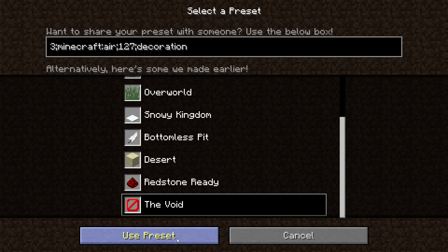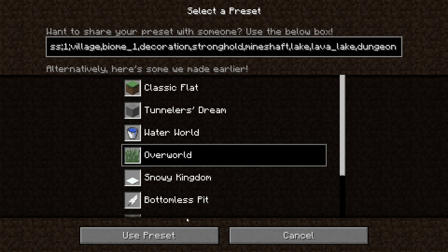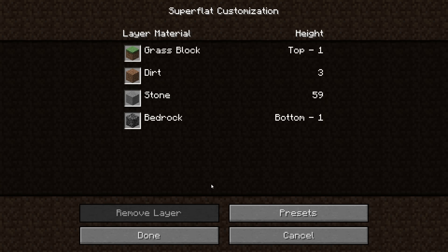Down here we've got a void world. We can see it already — there's a bunch of air and then also this decoration which I'm not too sure what it is. So I'd say we load up this preset and then take a look at the other features added in this snapshot.